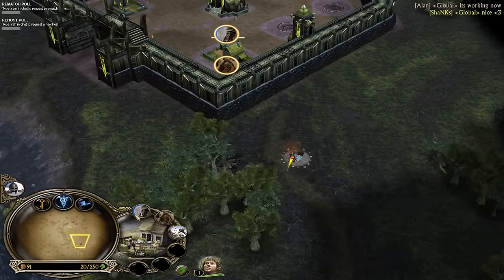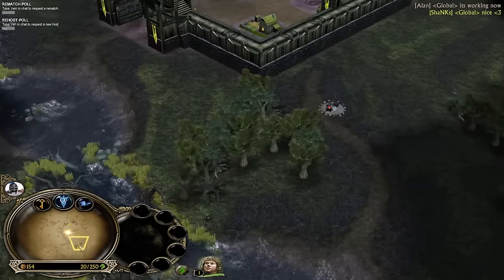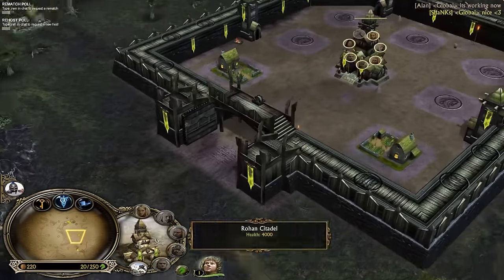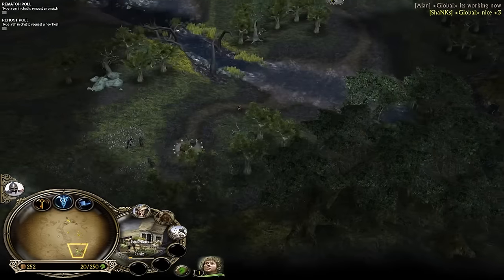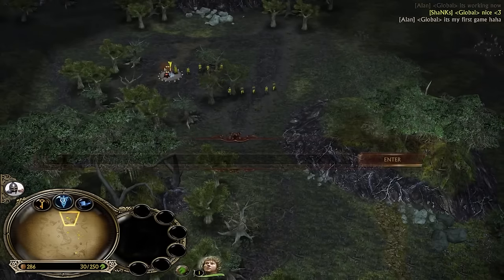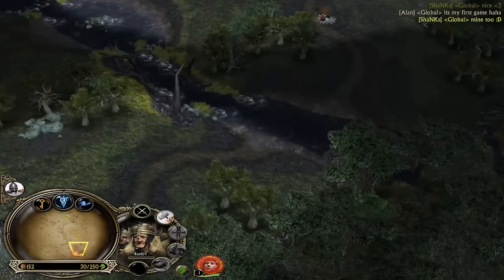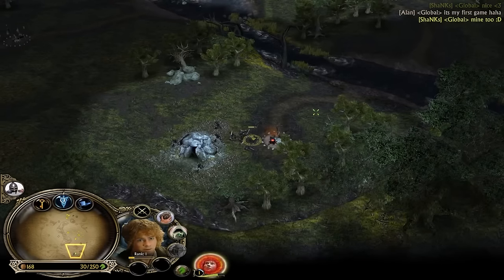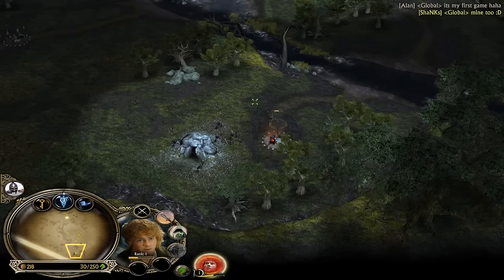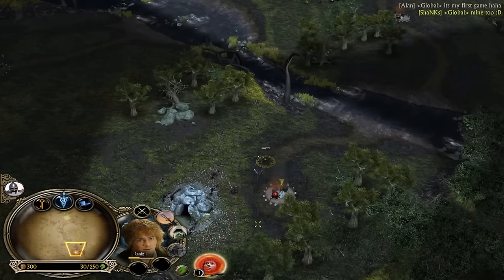We need to creep with the hobbits. It's my first game in this Battle Arena — we want that. Let's kill some goblin warriors, throw rocks and cut them, like the ADC function in League of Legends. You can do this in BFME1 too.